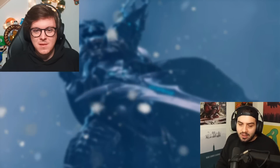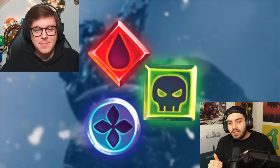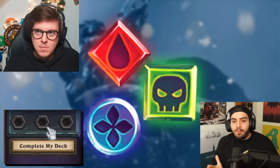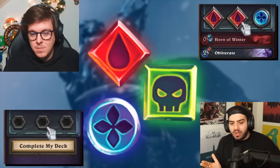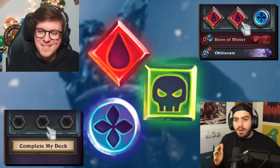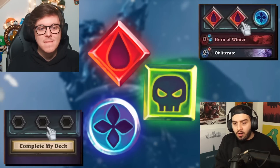The last thing is the rune system. For deck building it matters — there are three runes: Blood, Frost, and Unholy. When you build a deck you can spec into three of them. You can go triple Blood, triple Frost, two Blood one Frost, two Unholy one Blood — whatever you want. Some cards have requirements for a certain number of runes, so you can't put a triple Blood card in if you're not specced for triple Blood.